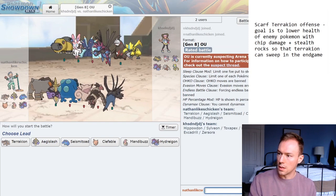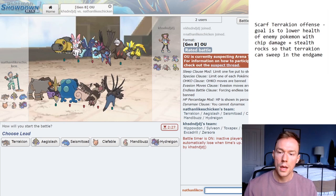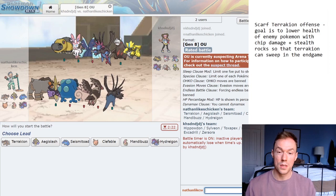I'm at the 1500s on this account right now, so let's zoom in. His defensive core is these three. His steel type is more offensive — normally you see defensive steel types this gen, but Excadrill is obviously super threatening.